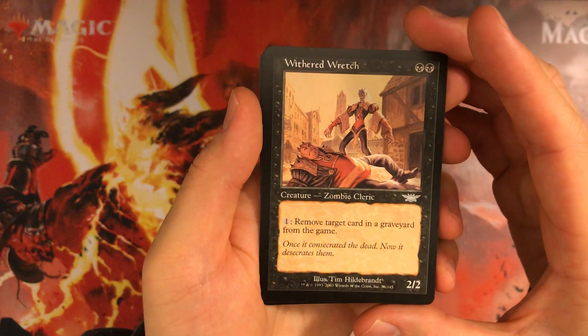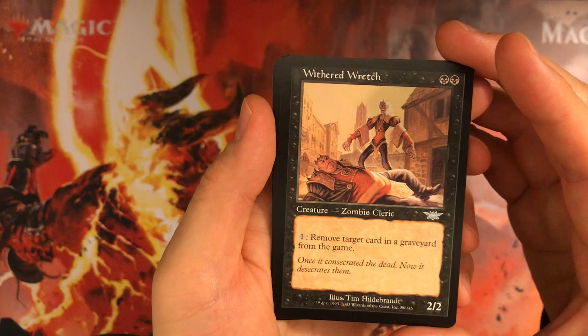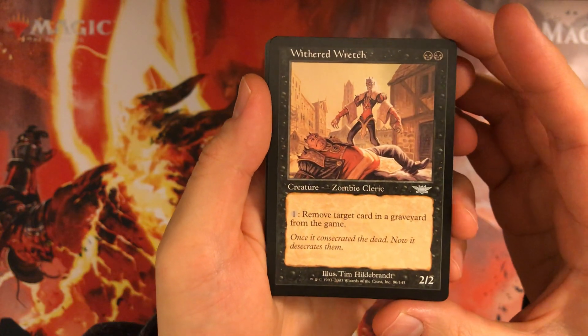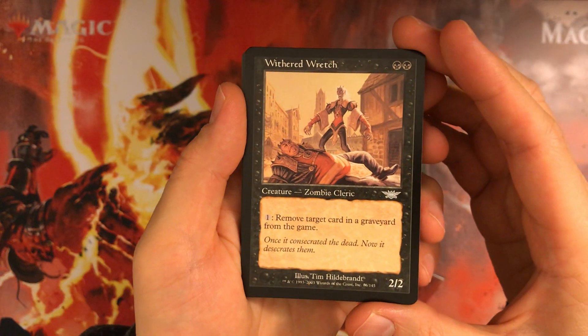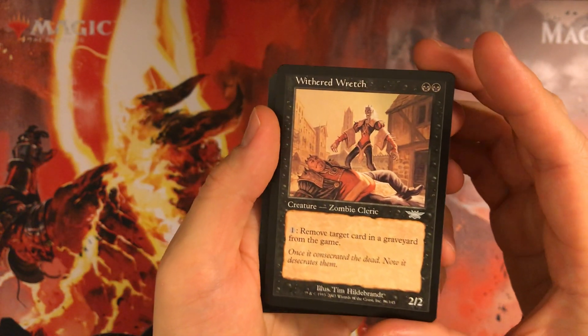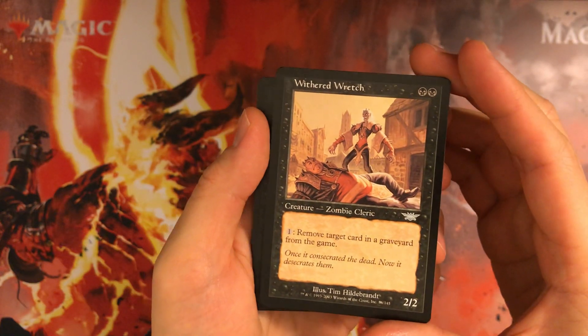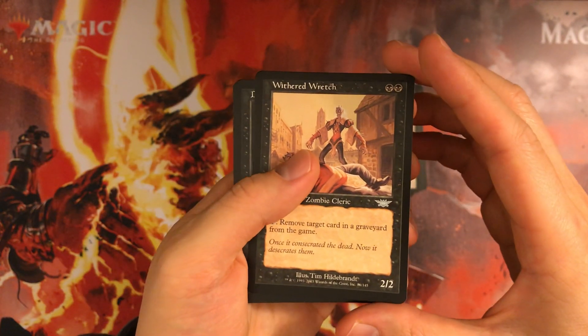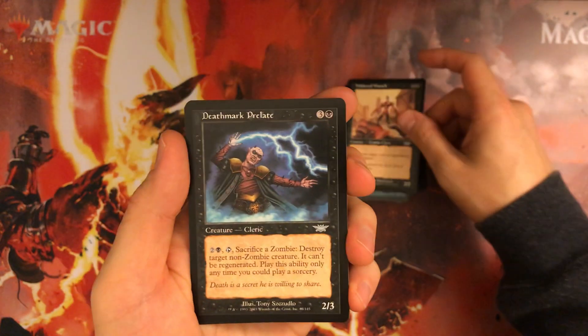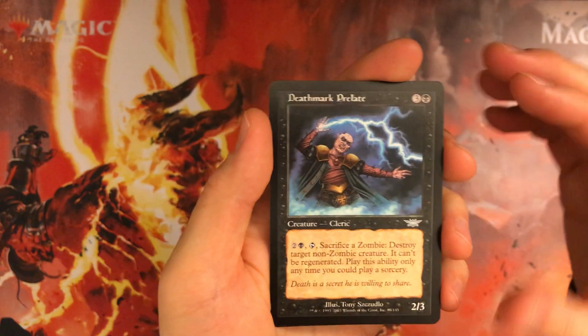Withered Wretch — I remember this was pretty good in standard. 2 mana 2/2, although double black, just eats up your opponent's graveyard. It's okay — you can't usually be mad at 2 mana 2/2s, though I heard that in Dominaria, 2 mana 2/2s just weren't that useful.